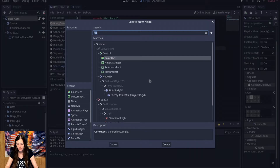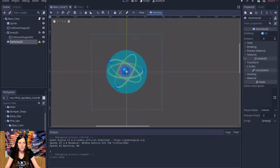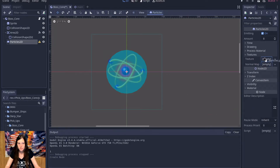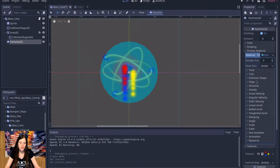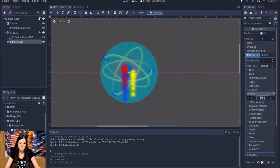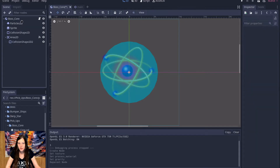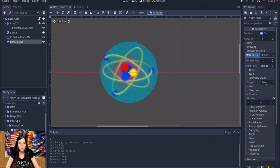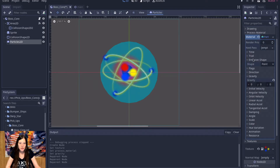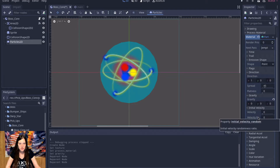Okay so I'm also going to add a particle emitter. We'll add the particles and make a new material. No gravity on that, and I actually want it to be behind the sprite but I'll leave it up here for now. So I think it's in direction, spread, initial velocity, initial velocity random.